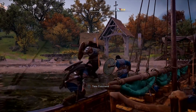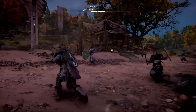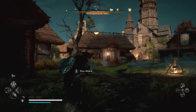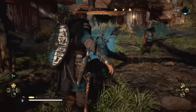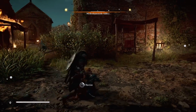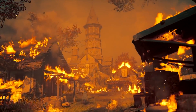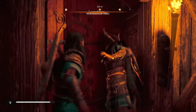As you prowl England's rivers by longship, you may raid locations you spot from the shoreline. Ground your ship and blow your horn to lead your raiding crew into battle. Your crew will assist you in all your raids — fighting enemies, battering down doors, and stealing cargo too heavy for one set of arms.